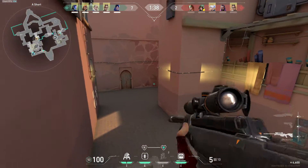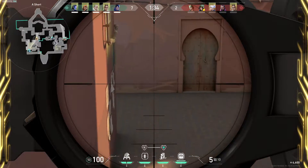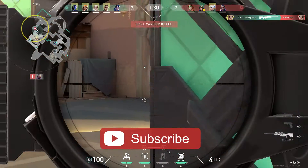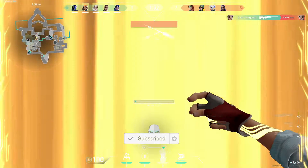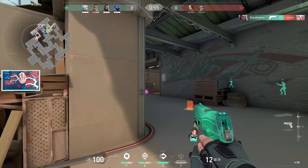There's also a very risky teleport you can do right on double boxes on A Short Bind. Would I recommend doing this? No, because it's extremely risky and you are exposing yourself from the right and left. Is it fun to do and satisfying when you kill someone here? Absolutely — so definitely give it a try if you want to make things nice and exciting.